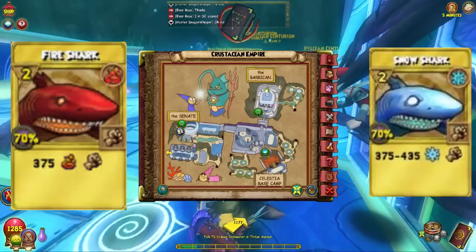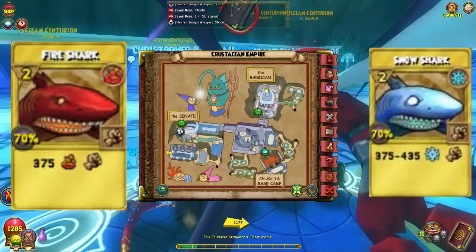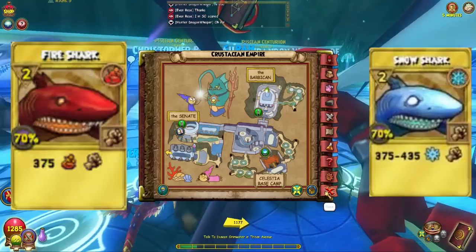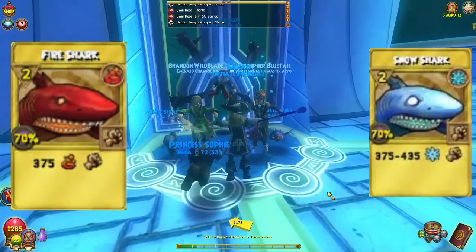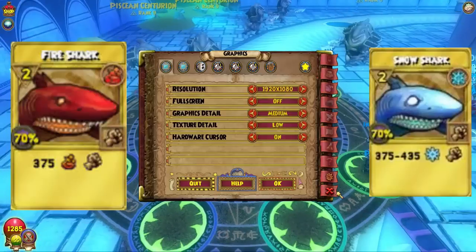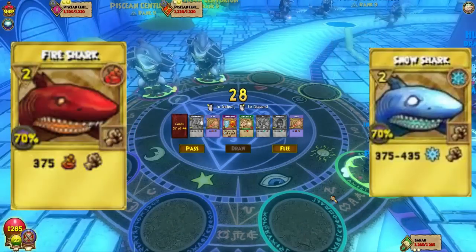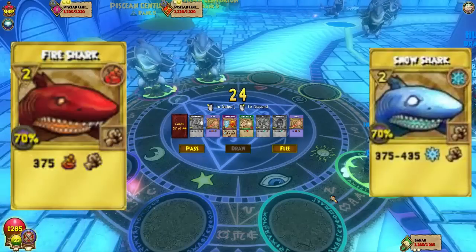It's pretty easy — you come to Celestia from the Celestia Base Camp into Crustacean Empire, all the way up to the top where the Barbarican is. The map doesn't show the exact label here but that's where it's at. That's the location for the Fish on the Vine plant. We'll be right back to tell you guys more.